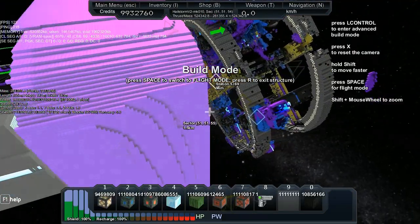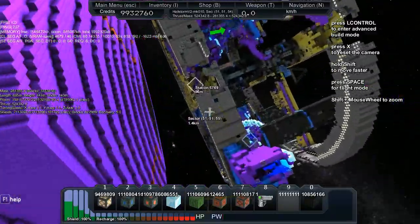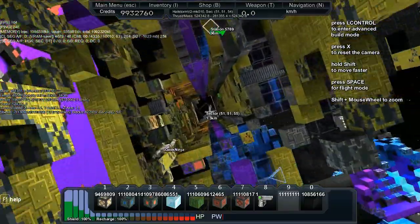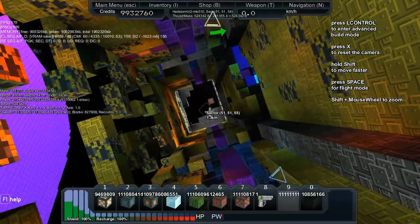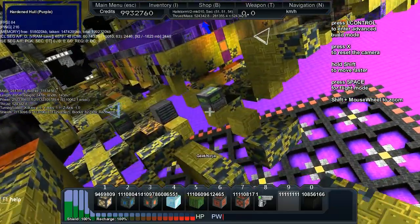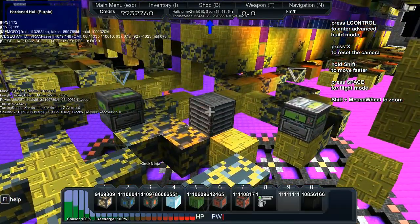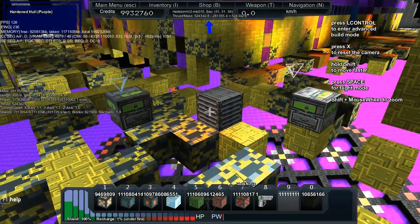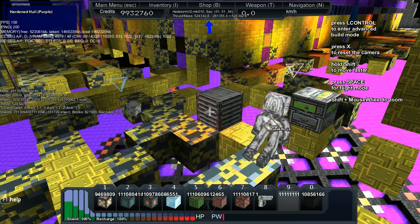Oh dear. The chests are down this corridor — I can't even get a Hailstorm there. Where's the loot? You only have to go there. There it is. There's like two crates left, there's nothing else. Oh, that's beautiful. Screenshot.